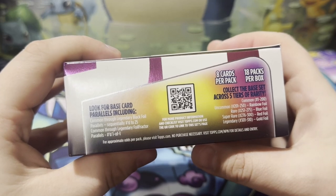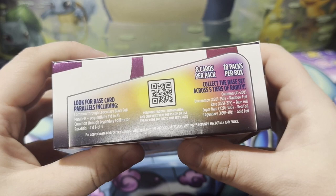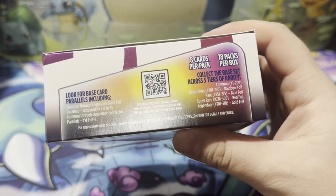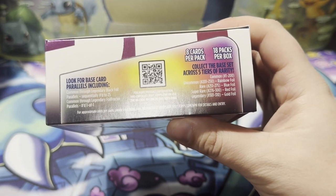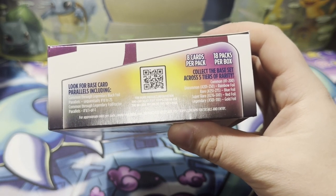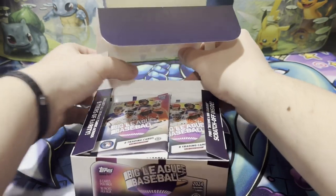Commons through legendary foil fractures numbered 101. Commons are 1 to 200, uncommons 201 to 250 — they're a rainbow foil. Rares are 251 to 275, they're a blue foil. Super rares are a red foil, they are 276 to 300. And then legendaries are 301 to 310, which are gold foil. So we've got a legendary insert in last year's big league.